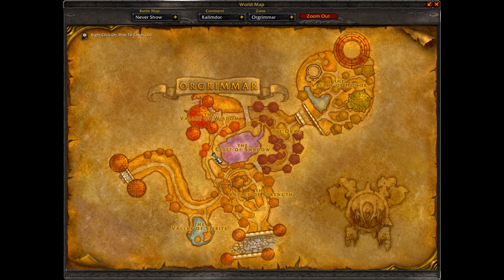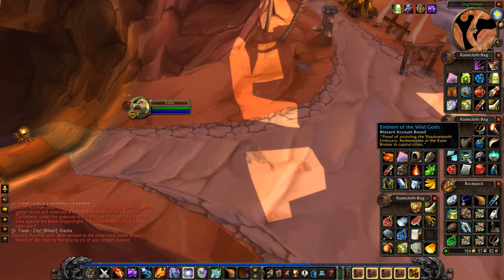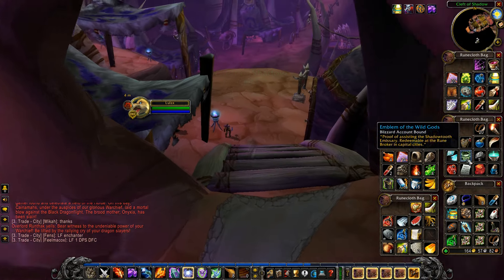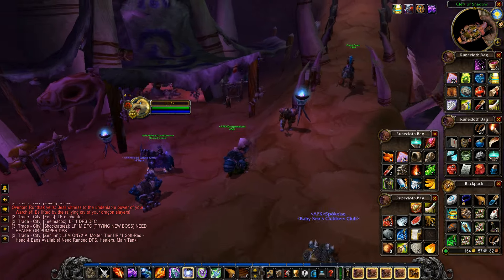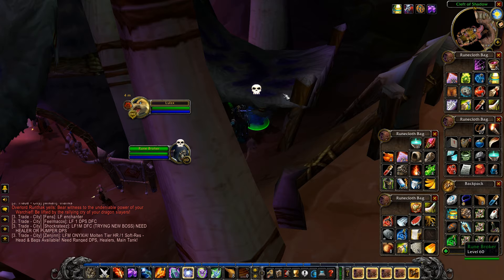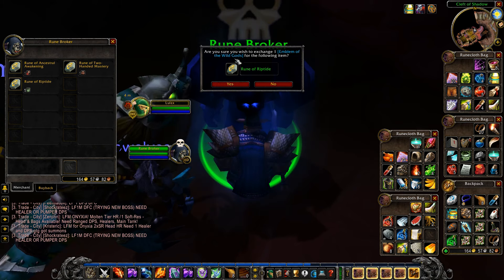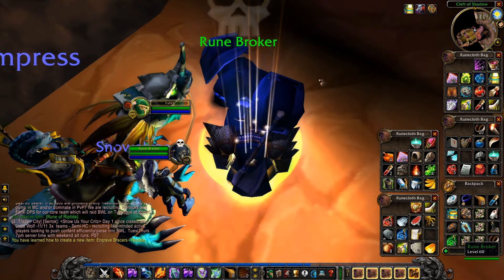Now we went back to Orgrimmar, picked up our Emblem of the Wild Gods that we sent from the hunter to my shaman alt. I'm right here in the Cleft of Shadows. I'll go down and find the Rune Broker and trade this emblem for our rune. For Alliance, he's somewhere in the Dwarven District. Right here — we just match it up: Rune of the Wild Gods, Emblem of the Wild Gods, and it gives me a Rune of Riptide. It asks, 'Are you sure you wish to exchange one Emblem of the Wild Gods for the following item?' Click yes — there's my rune, and we learned it without having to do that super long annoying quest line.